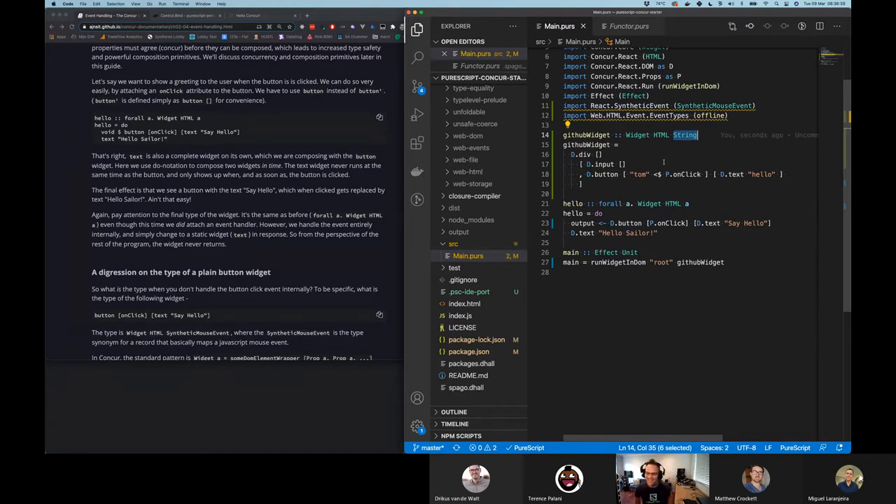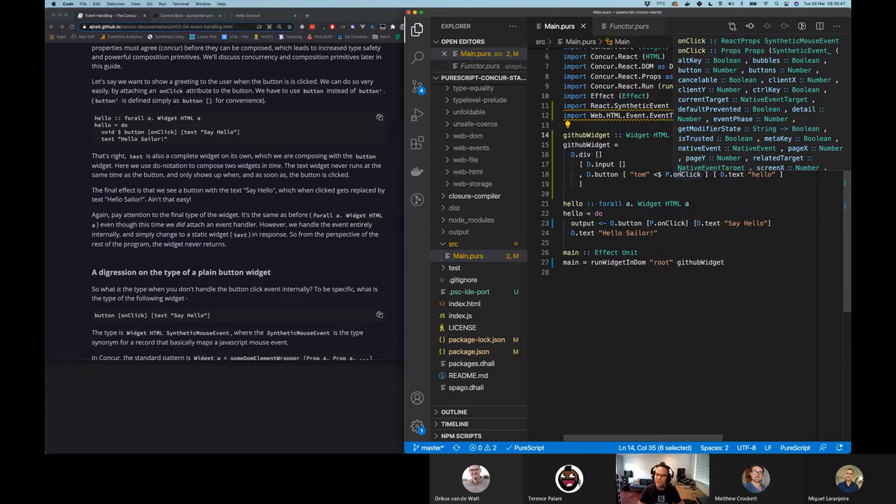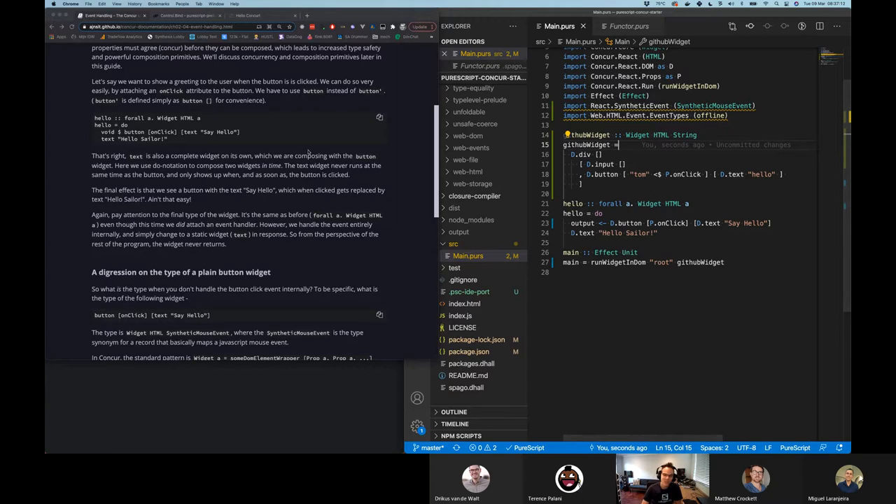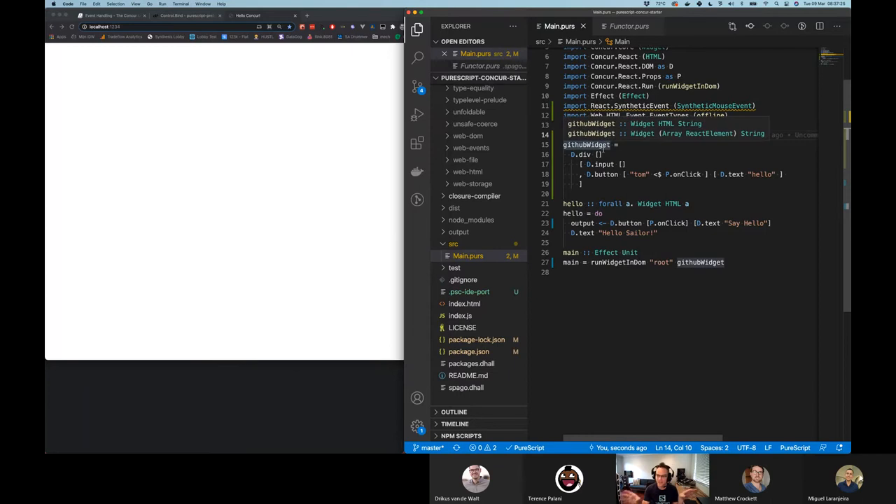So this button now gives us back 'Tom' when it's clicked, and now the widget resolves back up to a string. Does that make sense? I don't think you have to fully understand it, but something weird is happening — P dot on click by its very nature is a SyntheticMouseEvent. We don't care about what's inside the mouse event. We're saying as long as there is one of those events generated, give us 'Tom'. And then that resolves up into our widget, which is now the GitHub widget.